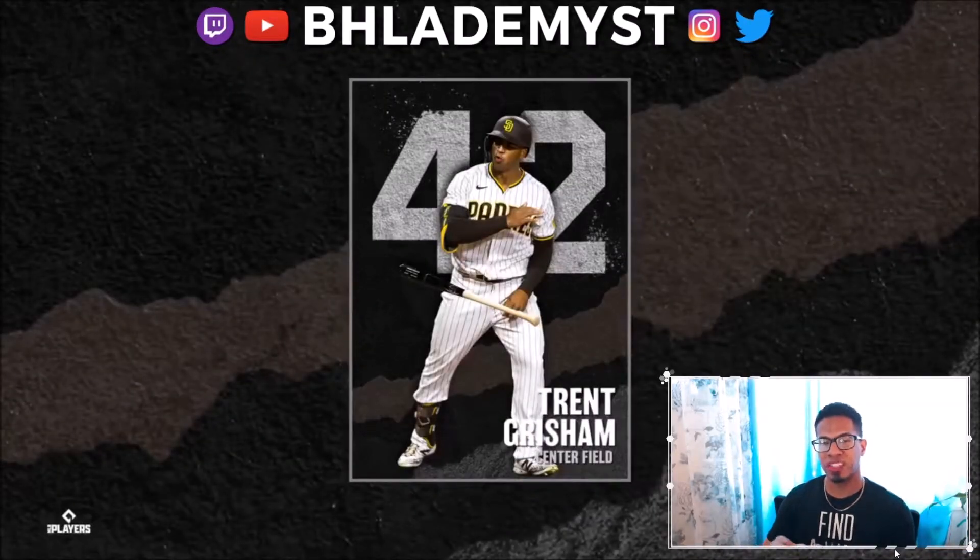Trent Grisham is the first player revealed today for the Team Affinity set for the San Diego Padres. We're going to take an instant look into MLB The Show 20 and compare him to his live series card. We use live series instead of diamond cards because it will be a more accurate representation of how the card is going to look as an 85 overall diamond, as they won't be giving rookie year sets or breakout sets.